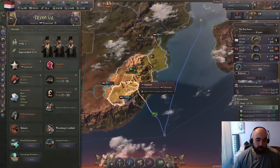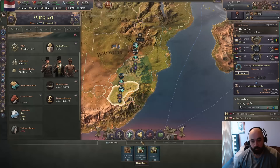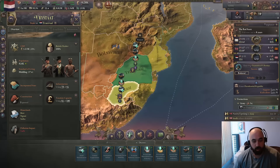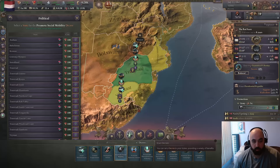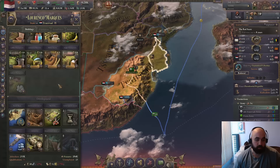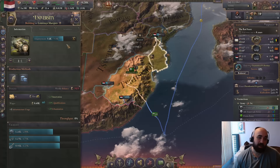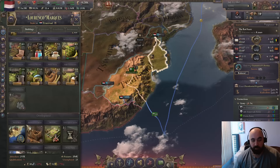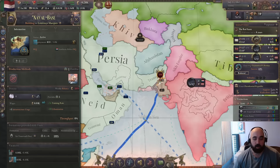We're actually going to move around our edicts — picking up the edict for promote social mobility from Freestadt and moving it over to Lorenco Marquez. The reason we're moving it is because we really need the qualifications there, and it's a huge struggle. It's also going to give education access which will increase literacy and help out. But we can't even get our university employed to give full qualifications. We have been stuck on just a single boat this entire game, which has really inhibited our ability to expand.